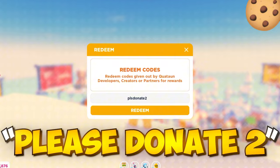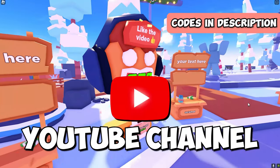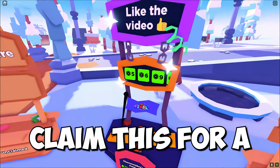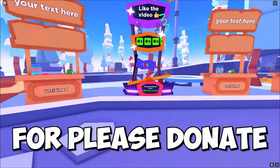The next code is 'please donate 2' — claim this code for 20 gift bucks. The next code is 'laser beam' — claim this code for a booth related to the Laser Beam YouTube channel. The next code is 'pixel' — claim this code for a booth related to the Pixel Playground collaboration. That's all the available codes for Please Donate.